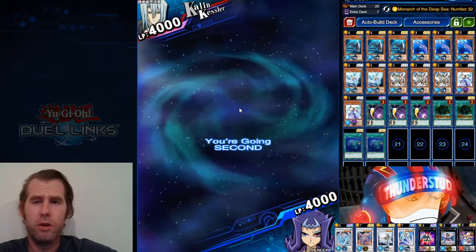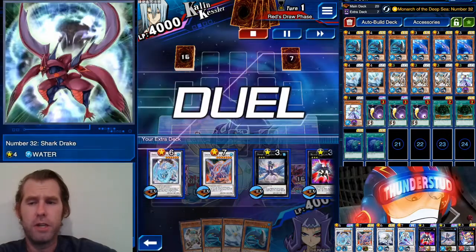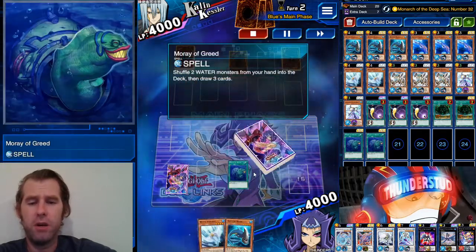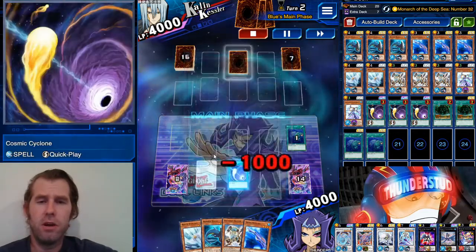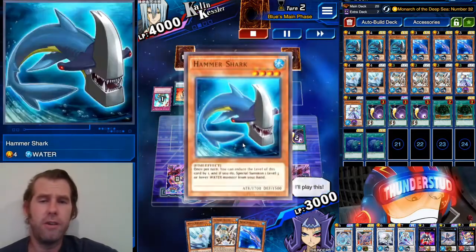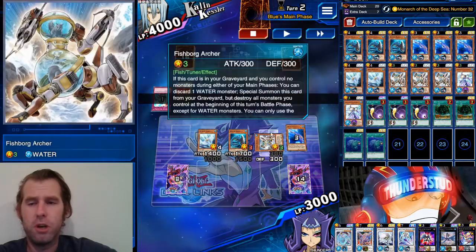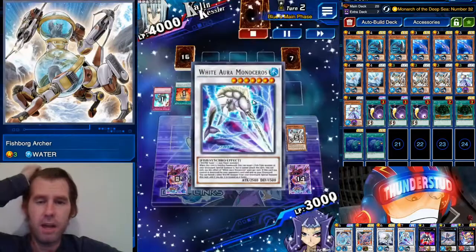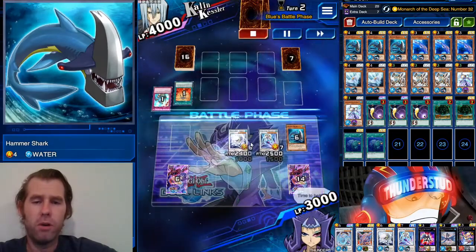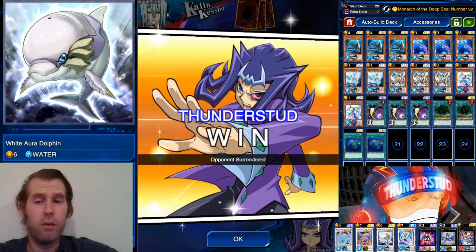Here we are fighting Cowboy Colin going second — Infernities with launcher and Hallowed Life Barrier, so we can't do any damage to him yet. We normal summon Hammer Shark, special summon Fishborg, discard Stickers for White Stingray, synchro into Monoceros, Monoceros brings Fishborg back, then synchro into White Aura Dolphin. Now we're plenty sticky to withstand any Infernity action. He top decks and scoops. Great stuff.